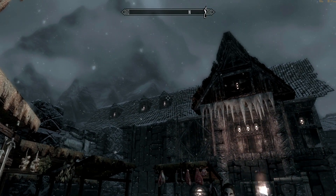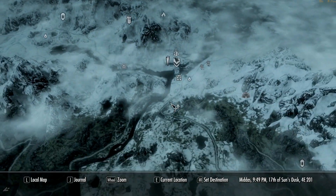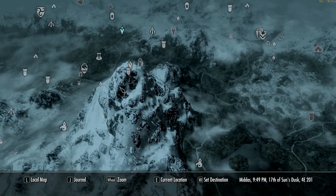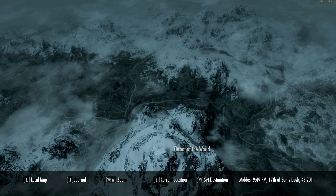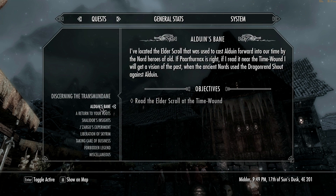So now, what's next? We should probably follow the quest, which is Alduin's Bane. To do that we have to go all the way up to the top of the Throat of the World. It's called Alduin's Bane — it's the main quest. We have to read the Elder Scroll at the Time Wound. I don't know where the Time Wound is, but we'll talk to Paarthurnax, the gentle dragon, and figure out where it is.